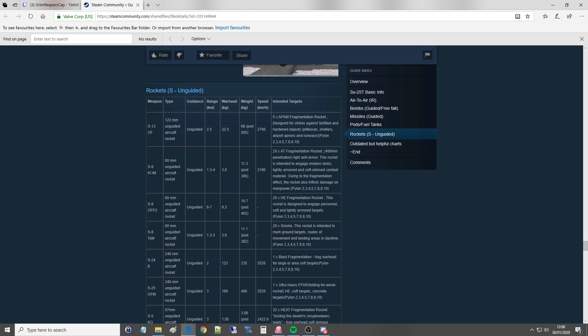The S-8 type rocket with a KOM warhead is an 80mm diameter rocket, with 1.3 to 4km effective range, warhead of 3.6kg, total weight of 11kg, and 20 of them per pylon. They are fragmentation rockets with 400mm penetration on light armor, intended to engage modern tanks, lightly armored and soft-skinned combat materiel. The fragmentation effect also inflicts damage on manpower.